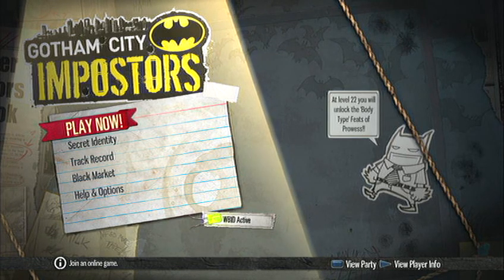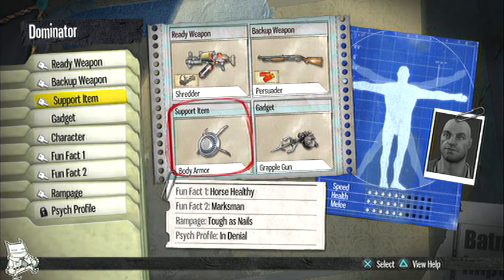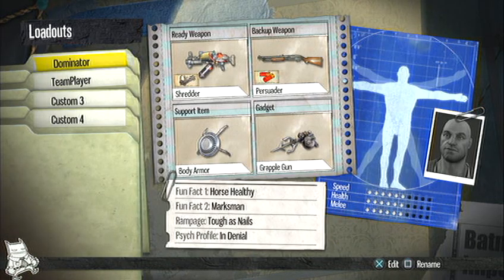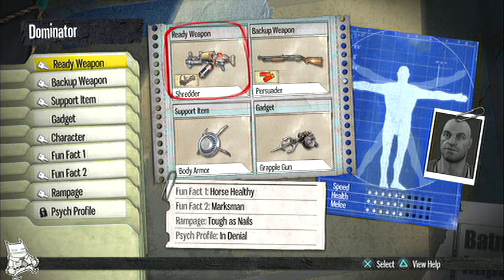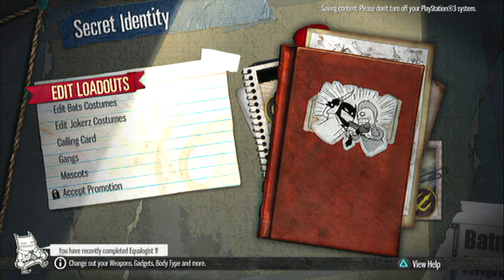Stay close to the health packs. You could use something different than body armor if you prefer. For your character build I would suggest either Burly or Tough, because those are the two best options. Please comment, rate, and subscribe to my channel. Thank you for watching everybody - this has been Scooby the Third, see you guys later.